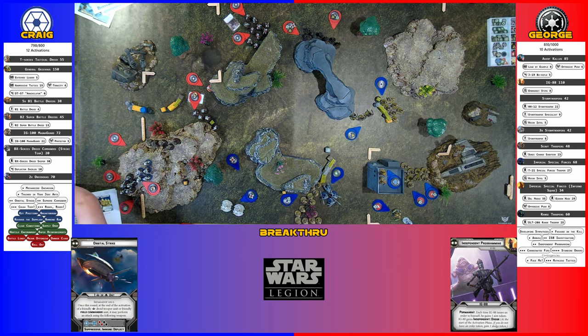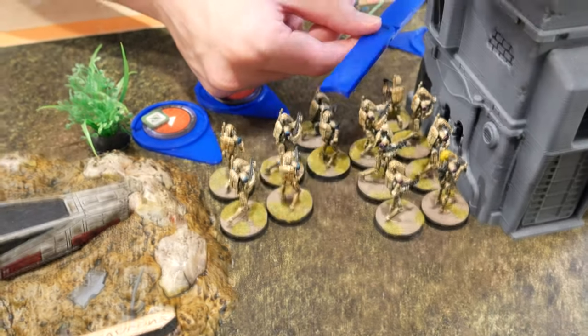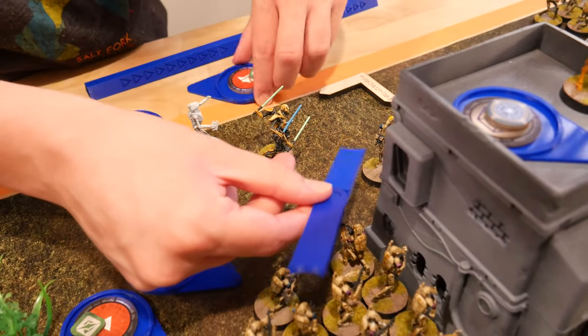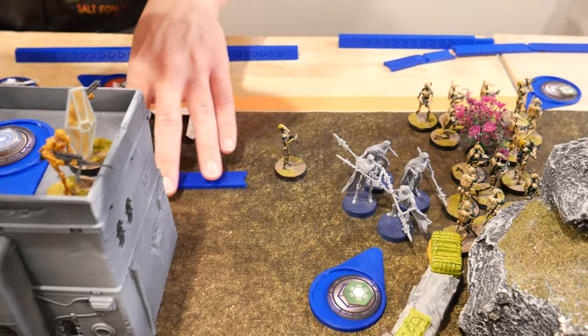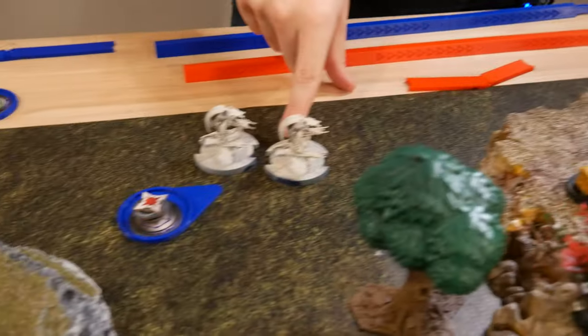Of course he surges the crit. If he surges the hit, I would have gotten it also because he's a sharpshooter. So when we activate the blue droids, they're going to take a move, and then we'll take a second. So we've got IG-88 — he's just going to simply aim, have a second aim, and then he's going to shoot everything into these guys.